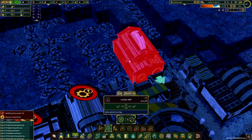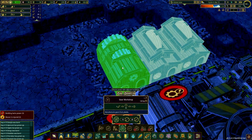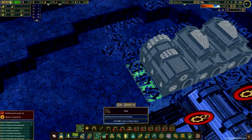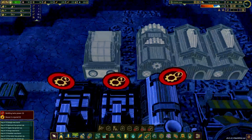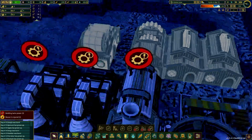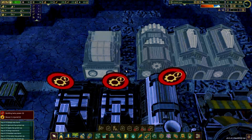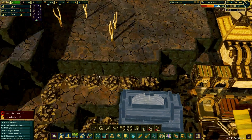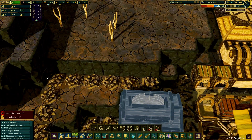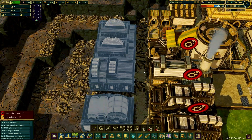First we need two lumber mills because one wasn't enough once we start making gears. Then the gear workshop, and I'm gonna place a road down here and place the paper mill facing this way. Next we need to find where we're gonna place the windmills and how we're gonna send the power to the buildings. I was thinking we could place the windmills up here in this area. Then we can run the power shaft alongside this cliff. I have an idea on how to run the power shaft down there but I'm not sure it's gonna work or not.